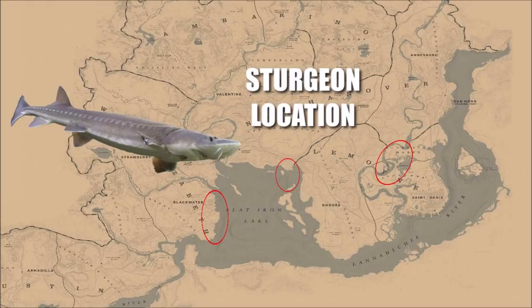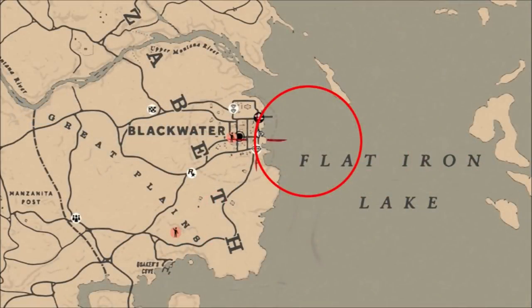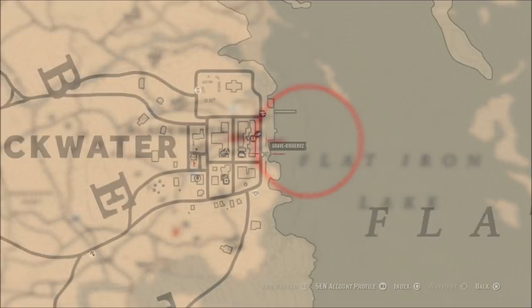What is going on guys? Grave here. Welcome back to Red Dead Redemption 2 and today's online challenge is to catch one lake sturgeon. Now anywhere inside these three red circles that I have located here on the map you can find lake sturgeon. These things only spawn in the waters in the southern parts of the map. My favorite place to do this is in Blackwater on Flatiron Lake.